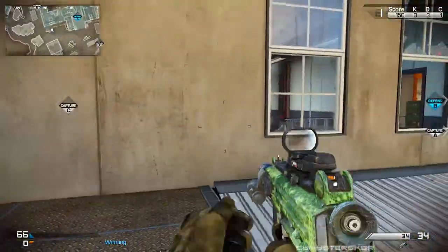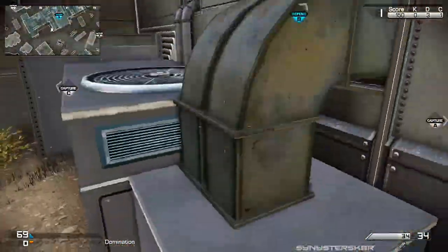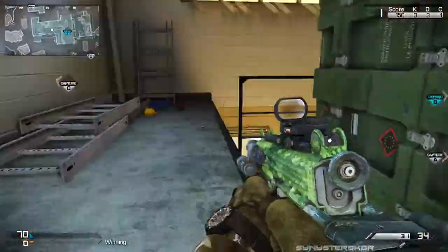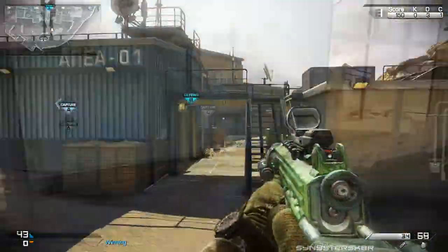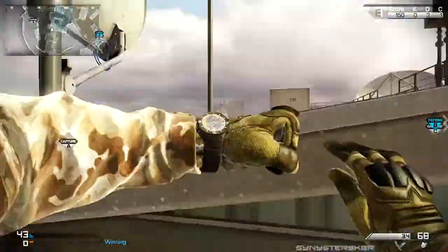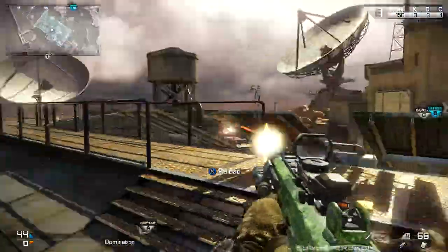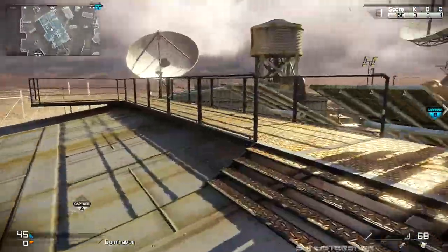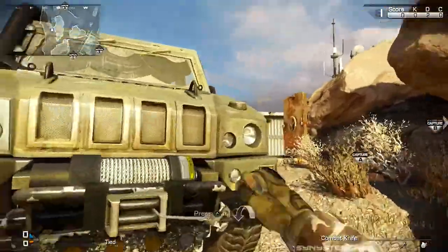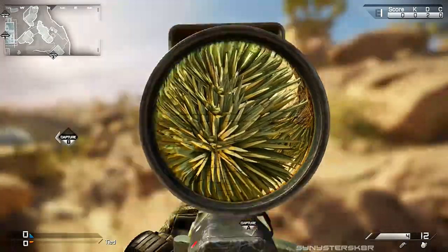If we go to the A side of the map, you can jump on these ammo crates and get into the window of this building. On the other side, you can jump onto the boxes, onto the ledge, and into the building to take out enemies. Back in the A flag area, if you're unsure about a C4 or IED at the ladder, you can jump up on this railing and get up to the side of the roof that way, avoiding the ladder.